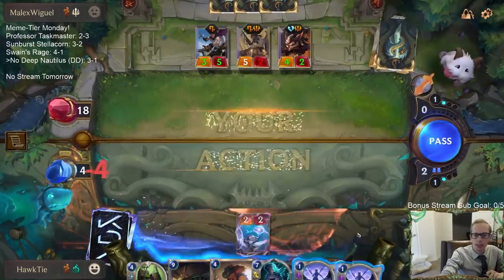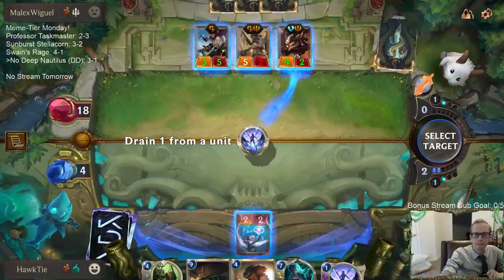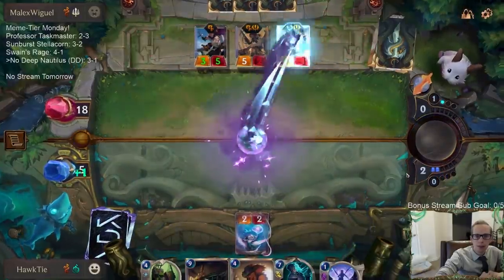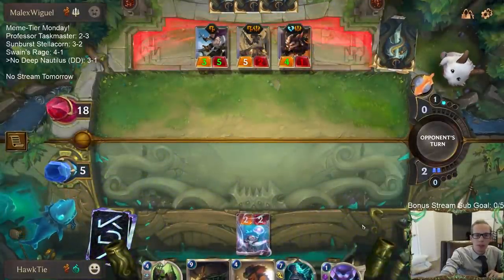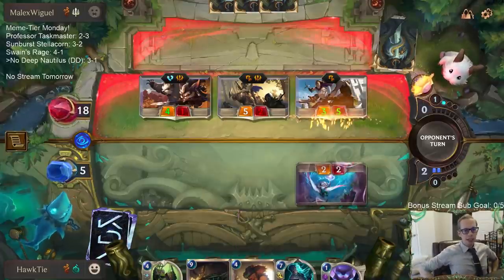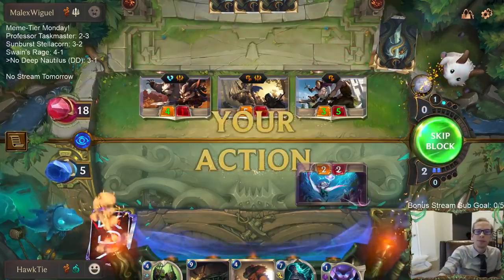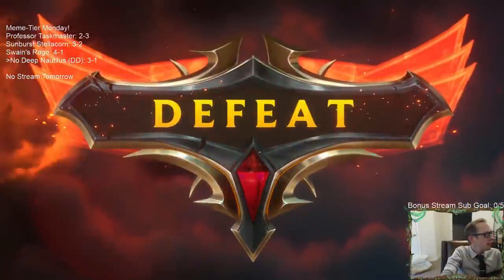Well it looks like we're three and two. Scouts will do that to you. All they gotta do is attack — looks like they figured it out. It's kind of what their deck does all the time. I was hoping they wouldn't figure that out but they did. A Vile Feast could have kept us alive. GGs — three and two.